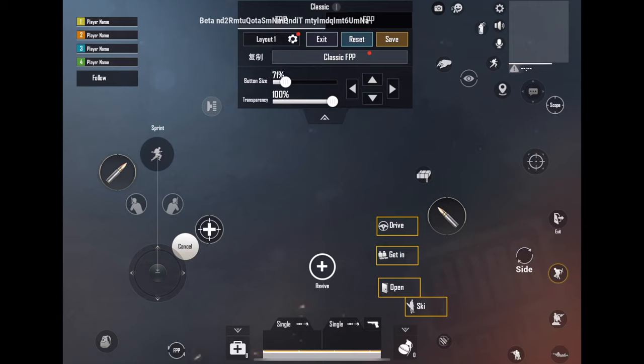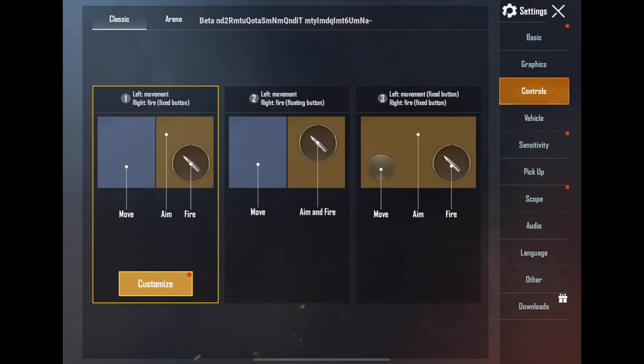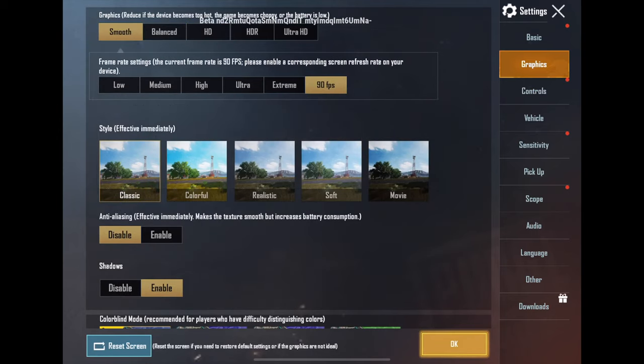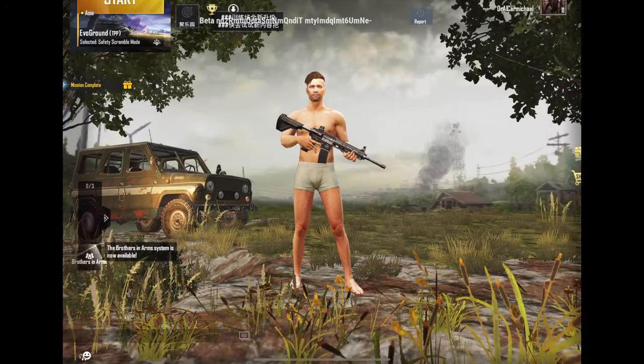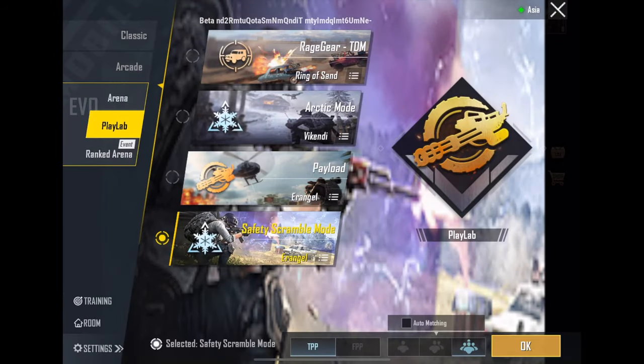My icons are looking really small. I need to save the settings and enable that. Rounded corners — no more. Okay, this looks pretty polished. So let's play the new mode at 90 frames per second. Now, as with Payload in Play Lab, you can't play solo or duos, so it'll likely take forever to start. I'm turning off auto-matching.